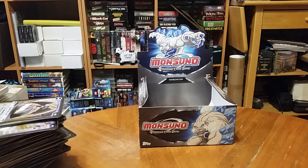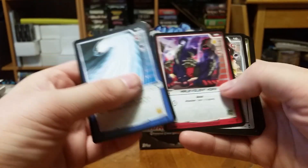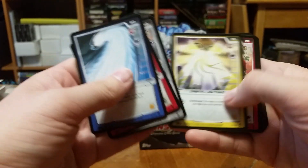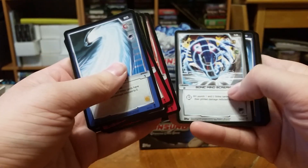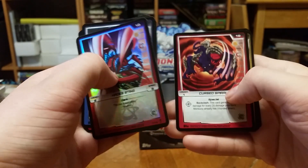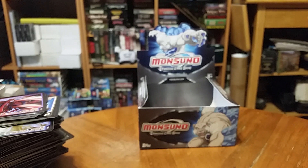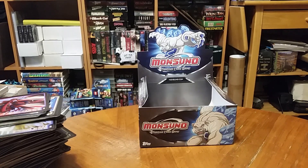Last pack. Flight blast, malevolent hoax, infernal spear, orbital lightning, speed blade, sonic mind scream, glow blade, foil Hades sting, curse spiral, stunning snare, phonic shield, and laser taser. Anyways guys, that was the Monsoon Oh booster box — that's all for this one, see you guys next time.